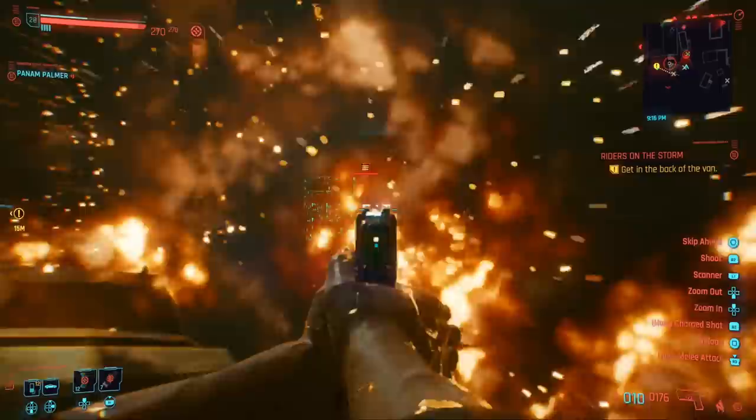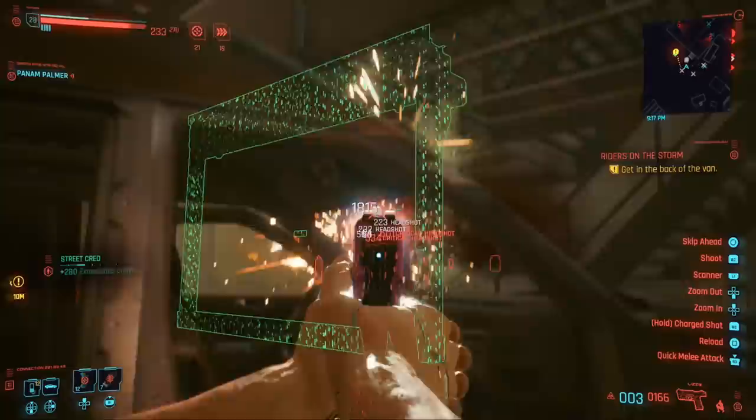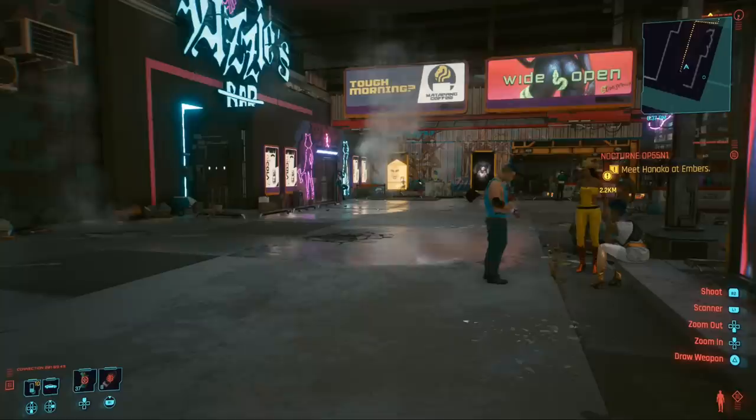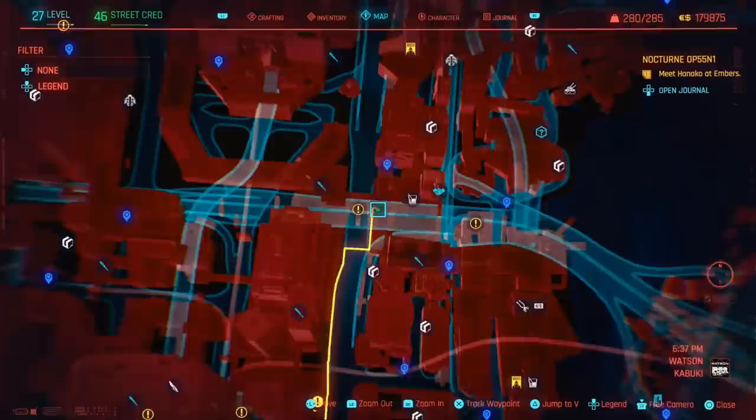Right off the bat, let's begin with a weapon that can carry you quite a bit up until the middle of the game and maybe even in the end game, as I'm still using it right now. This is going to be Lizzy's tech pistol, found in the basement of Lizzy's bar pretty much after finishing the mission called The Space in Between. If you didn't get it after the mission you can come back at any point and it will still be there. Lizzy's bar is basically right next to Sutter Street's waypoint. Head inside the club into the basement — the gun should be on the table on the left side from the entrance.